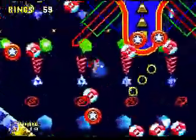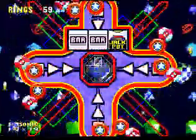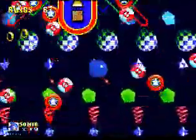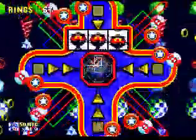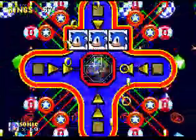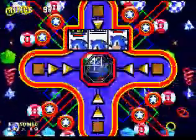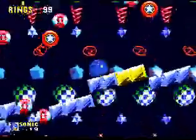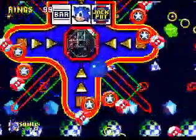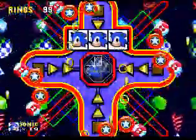Another thing to remember is that you can tell what kind of special stage you're going to get by the color of the stars that orbit around the signpost. If you have the white stars, you're getting the Gumball stage. If you have the light colored stars, you're getting the Slot Machine stage. And if you're getting the richer colored lights, then you're getting the Glowing Spheres.